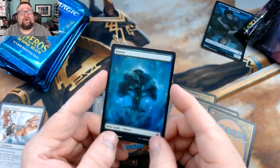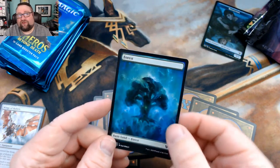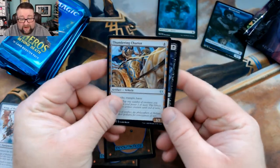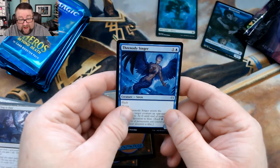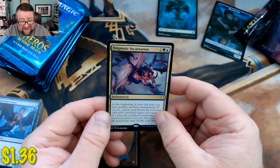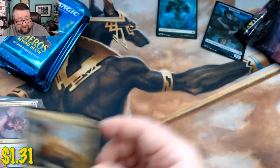Now, as for the basic lands in these packs — since these are different — I'd like my patrons to shout out in the comments or hit me up on Patreon and let me know what you think about including them in the box. From the first Theros pack we got a Thundering Chariot, Cling to Dust, and a Threneody Singer. Our rare is Enigmatic Incarnation, and our foil is a foil Rise to Glory — not too shabby.